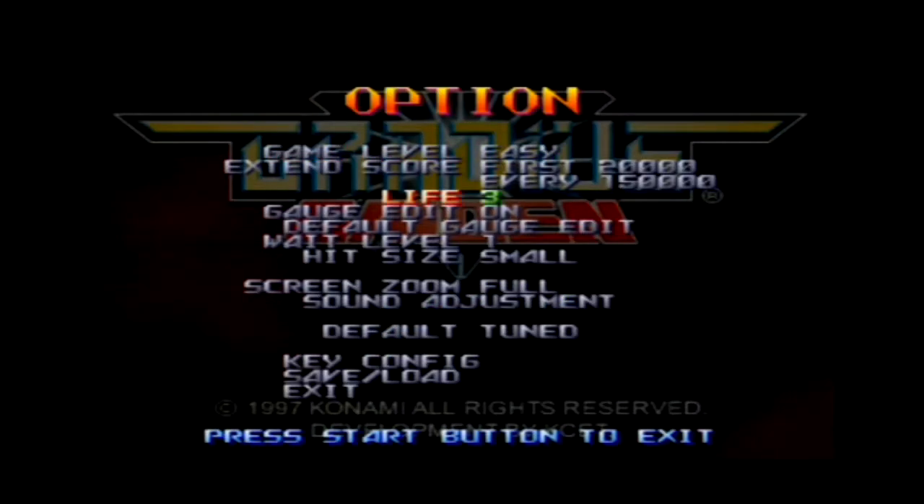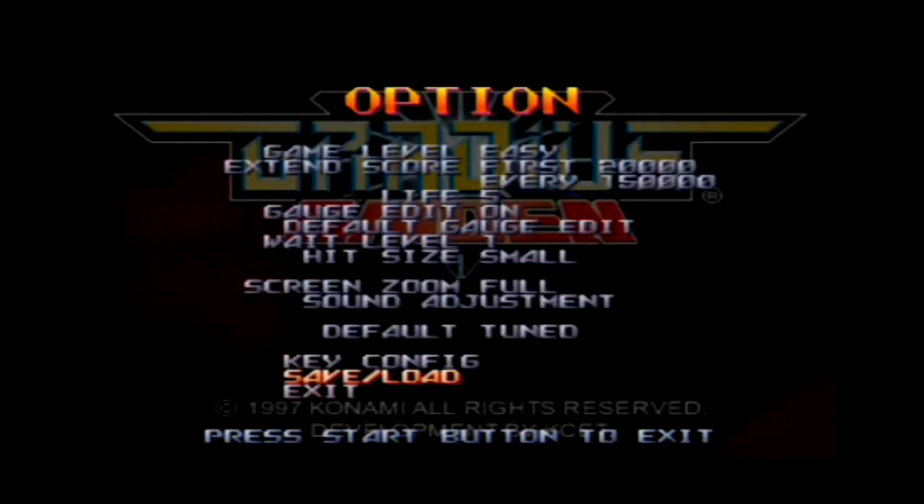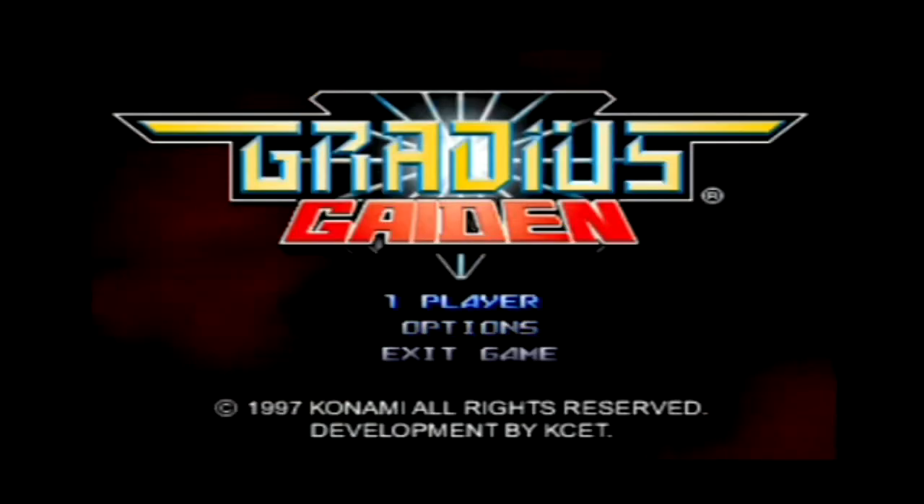We'll have a look at the options, make sure everything is good. I'm going to bump the lights up to five and change the key config so that my shot and missile are on the same button — just a personal preference as far as the Gradius games are concerned. Alright, I think we're ready to go.